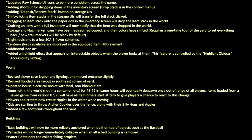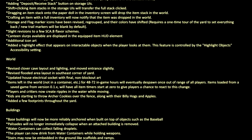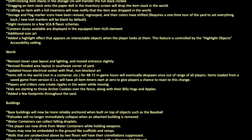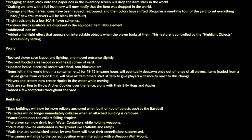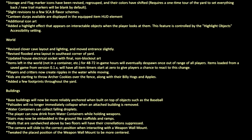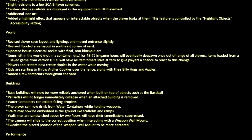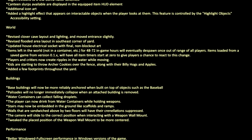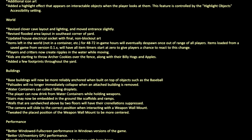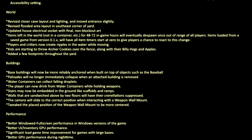Changes to the world: revised Clover Cave layout and lighting and moved entrance slightly. Revised the flooded area layout in the southeast corner of the yard. Updated house electrical socket with final non-blockout art. Items left in the world, not in a container, for 48 to 72 in-game hours will eventually despawn once out of range of all players. Items loaded from a saved game from version 0.1 will have all item timers start at 0 to give players a chance to react to this change. Players and creatures now create ripples in the water while moving. Kids are starting to throw archer cookies over the fence along with their billy hogs and apples. Added a few footprints throughout the yard.